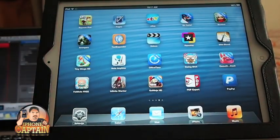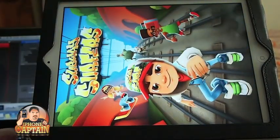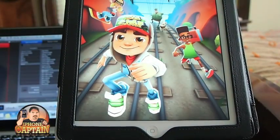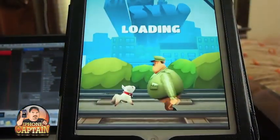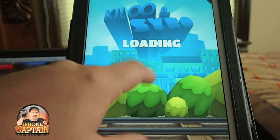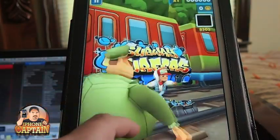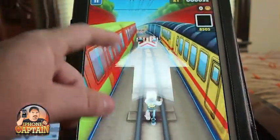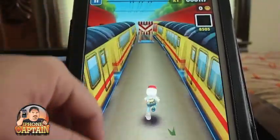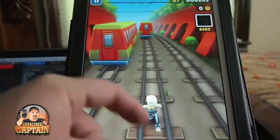Another awesome free one is called Subway Surfer. If you haven't played it, you're going to want to check this out. You have to play this in portrait mode — that's the only way. You have to run from the security guard and his dog. Once we get going, you swipe left, right, up, and down to jump. You slide under obstacles by swiping down, and swipe left to dodge the trains.